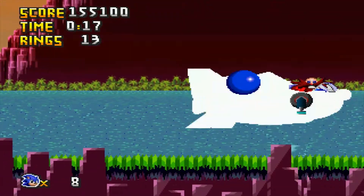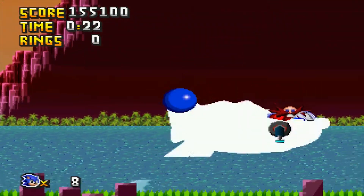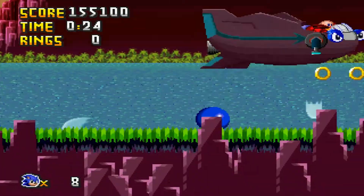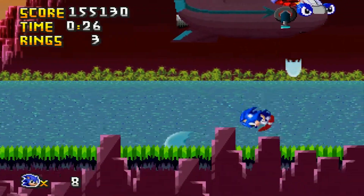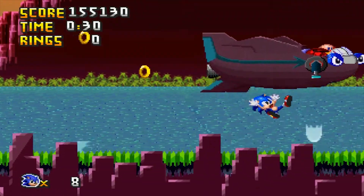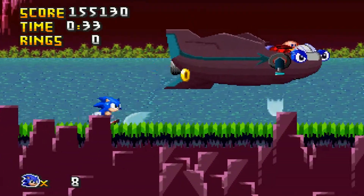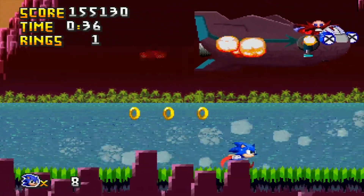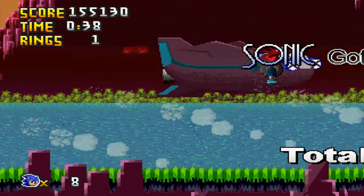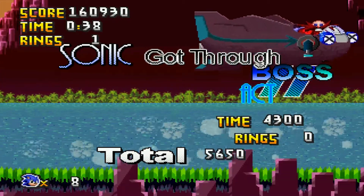As you hit him more and more, his laser attacks are going to get faster and faster. So just be careful. Once the blue thing's gone, you'll be free to completely aim for his cockpit and just annihilate him. Watch out though — he gets really fast with attacks. You need to be nippy. It's like you're playing a Sonic game — you gotta be fast? I never would have guessed that. But of course, the boss still goes down fairly easy. It's not the hardest boss fight in the world.